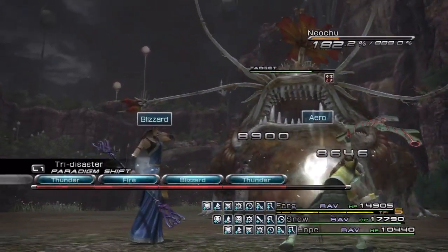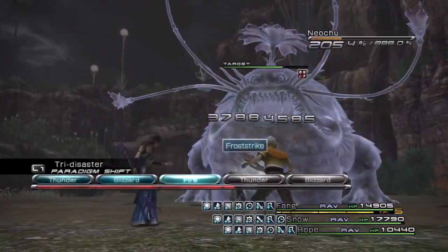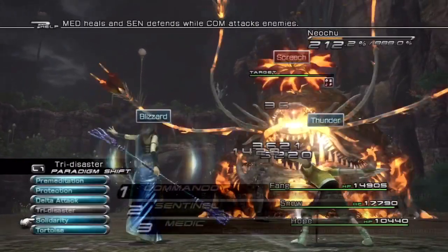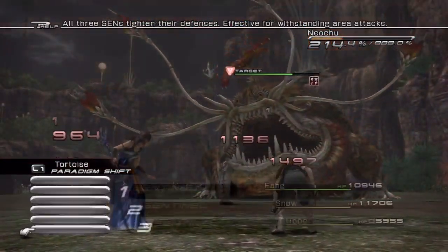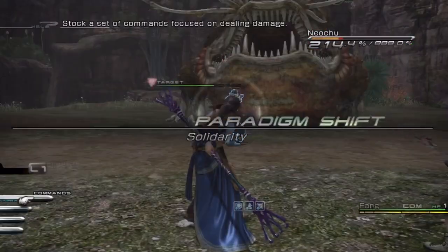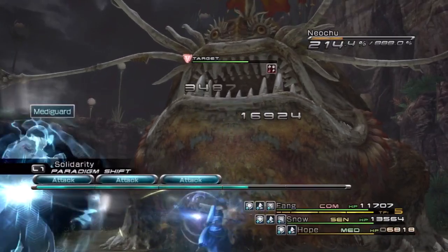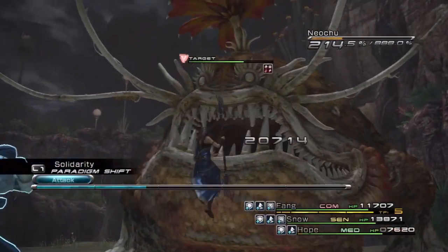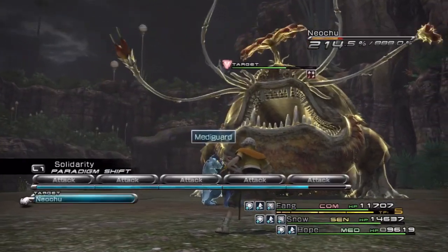Let's just keep on trying to build up that chain bonus there. Okay, he's using Screech — switch to Triple Sentinel, reduce the damage there. There we go. Switch to Com Send Med, get a little bit of extra damage there. But really, whatever you're doing here isn't going to matter all that much, because he's going to use another attack soon enough.